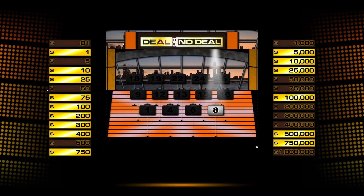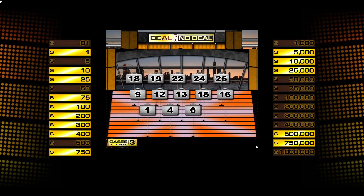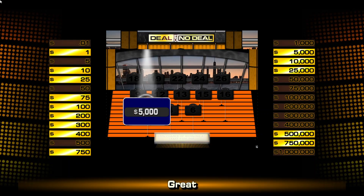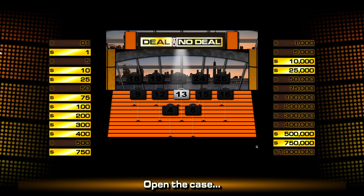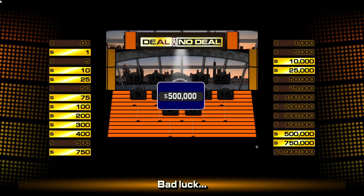Case number 8, open the case. That's in the middle there, but man, I'm having a rough game so far. Case 1, open the case — $5,000 off the board, $5,000 not in my case, but there's still plenty of left side amounts. Case 13, open the case. Oh, that was unlucky 13. That's not very fun.